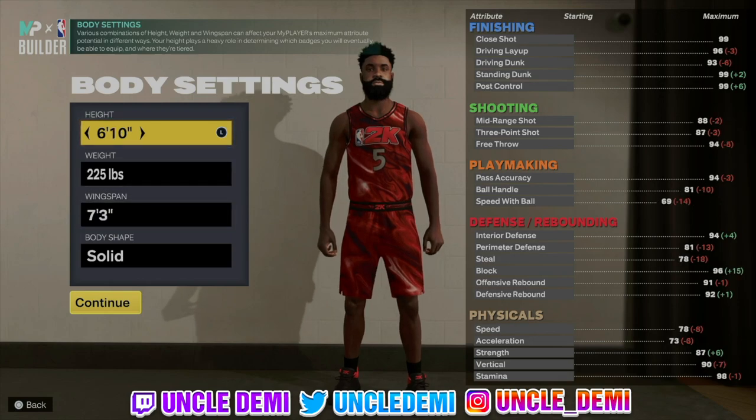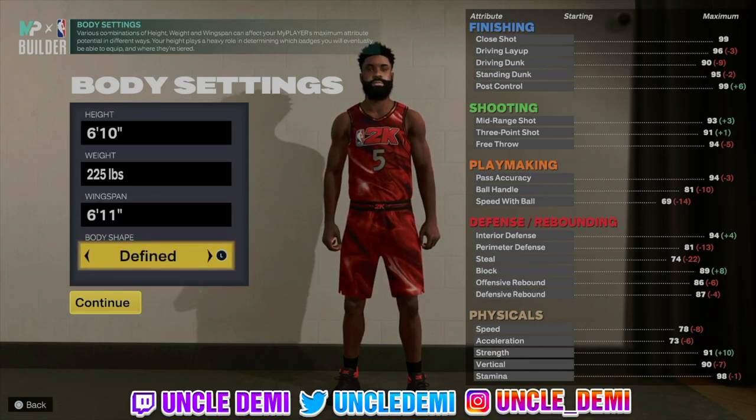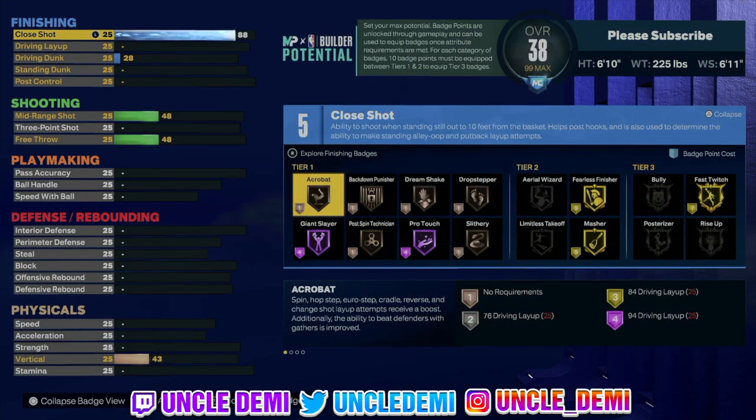We're going to go 6'10 with this build. 225 pounds, get your wingspan down to 6'11. Body shape, I went to find but you can go with any body shape you want. The good thing is we are able to get a really high close shot with this build. This will be associated to a post hook, but it's also going to allow you to get the fearless finisher.